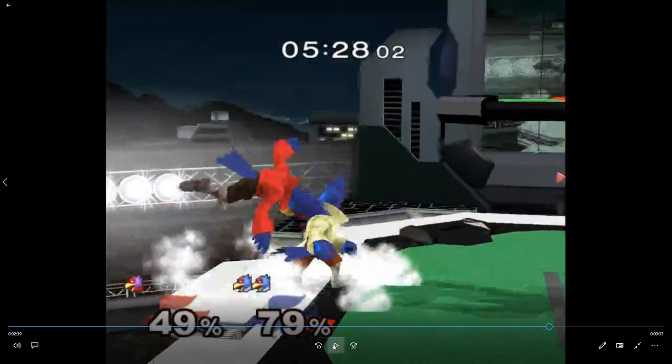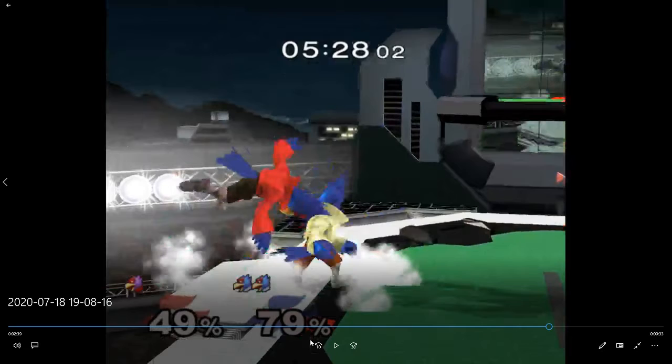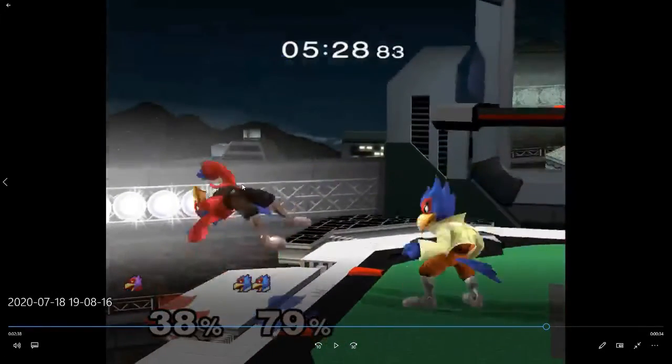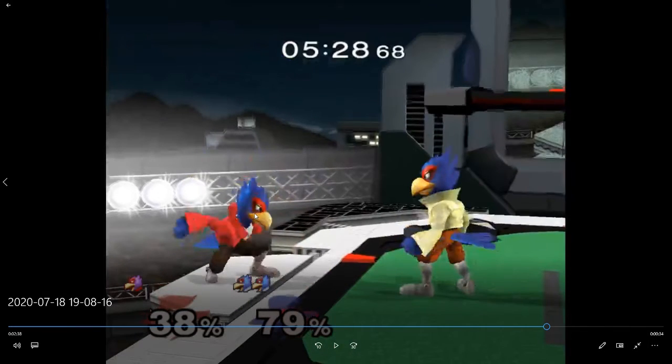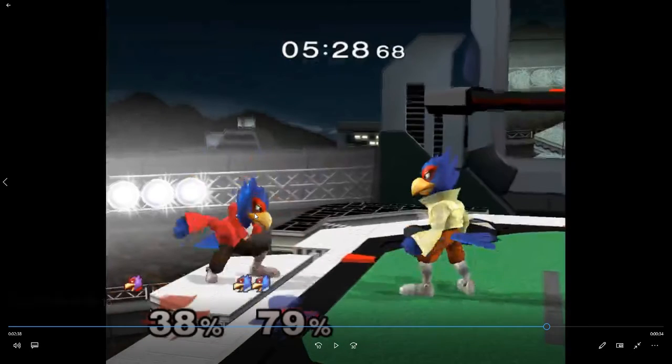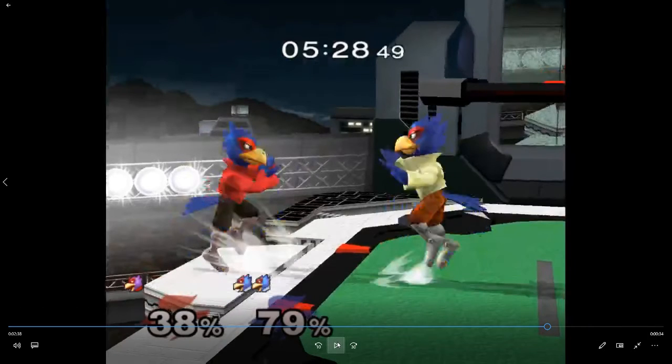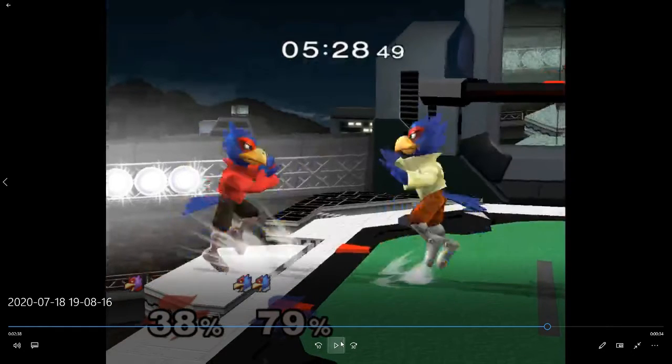We're gonna take away two things from this set. Down air is really good in the ditto. But let's think about what he could have done — I don't think there's really much he could have done. He could have shielded maybe, but that's a bad option. He could have run off and double jump back aired — that might be the one thing he could have done to beat this down air. But he's not going to do that because he doesn't want to lose his last stock. This down air covers everything except maybe rolling in.